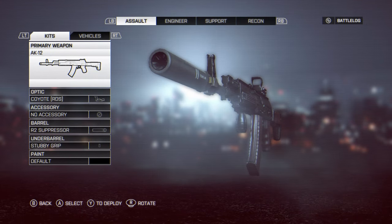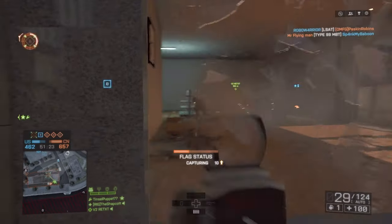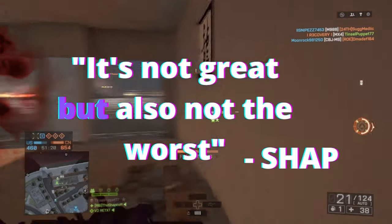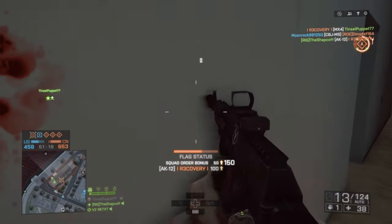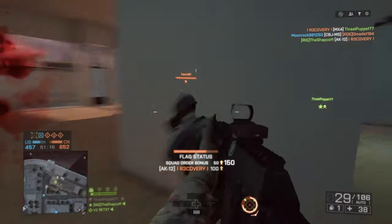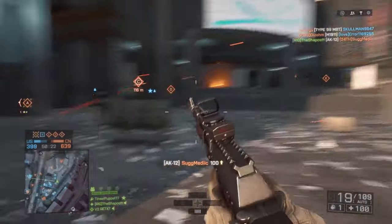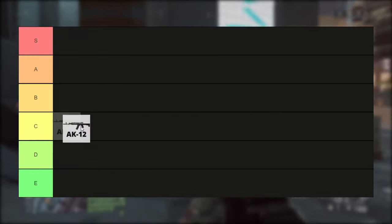First up we have the AK-12. This is the starting assault weapon — it's honestly not great, but it's also not the worst. It's got quite a slow rate of fire and very manageable recoil, so it's kind of just meh. I can see why DICE decided to make it the starting weapon for assault. C tier.